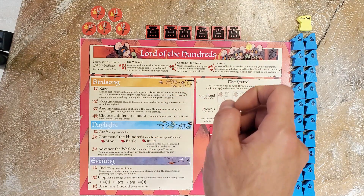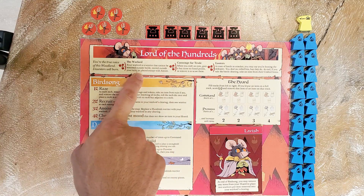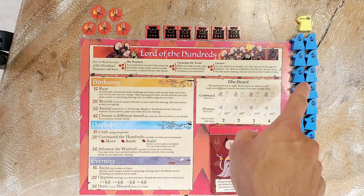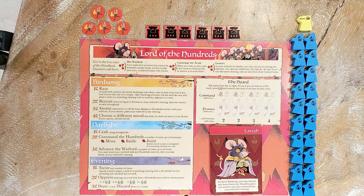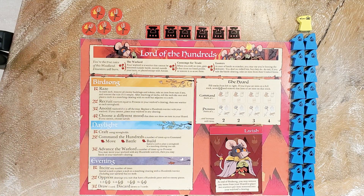You must actually roll dice in order to take out the Warlord, and it's pretty hurtful to the Lord of the Hundreds to lose him. Also, the Warlord cannot be moved outside your turn — there are only a few instances where that could happen, like the card False Orders from the Exiles and Partisans deck, or the hireling the Woodland Band. The Warlord is immune to those effects. You can move the other hundreds warriors, but not the Warlord. And you cannot place him on the map except through Anoint.